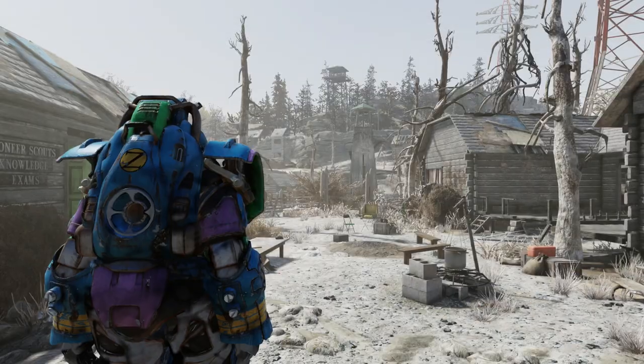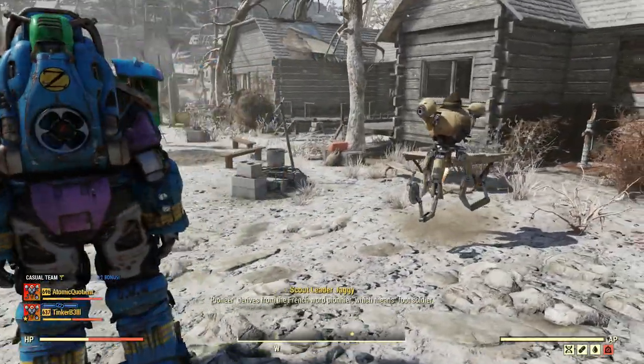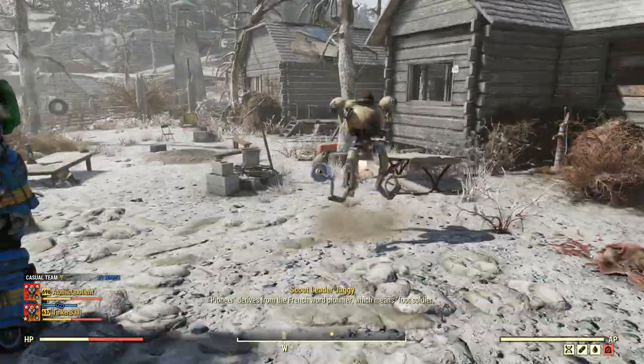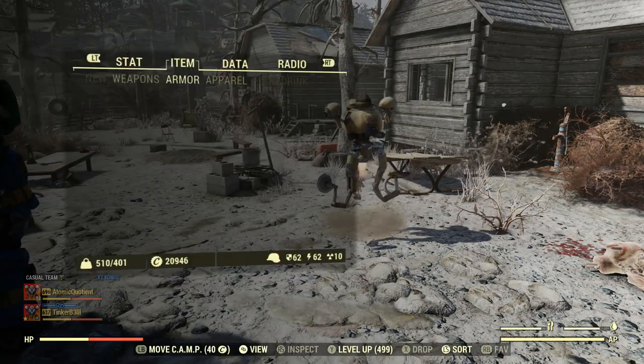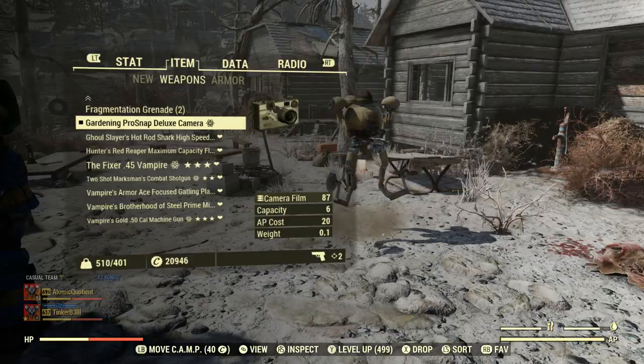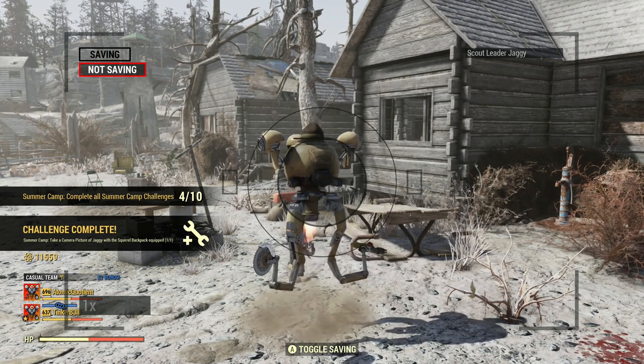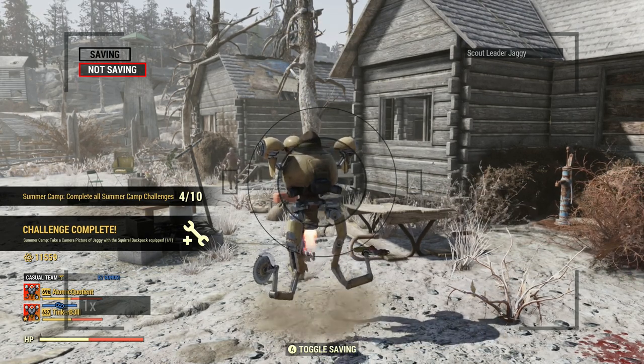Anyway, we're going to jump out again. This one's pretty straightforward — you don't really have to remember much. Just make sure you've got your backpack on and then equip your camera. Make sure Jaggi is in the right-hand corner of your shutter.